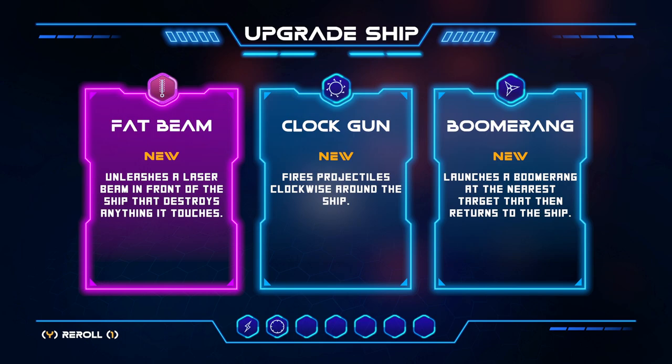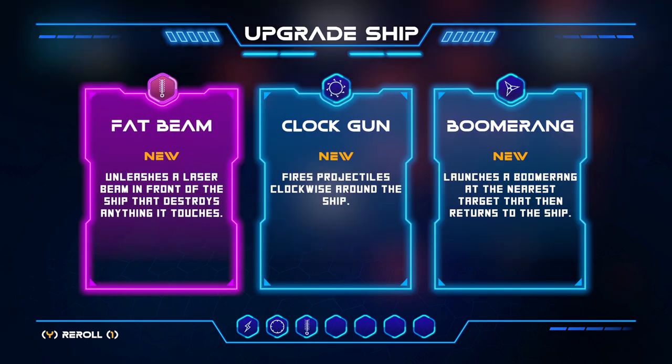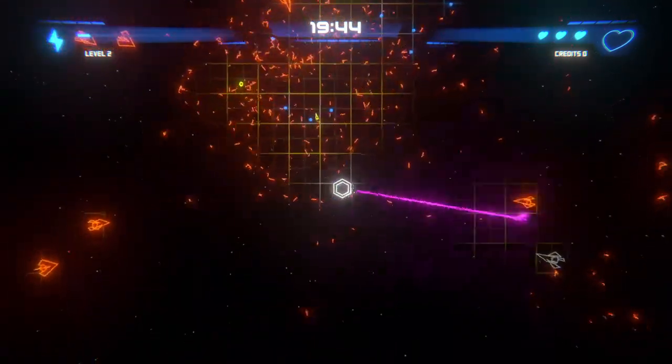Unleashes a laser beam in front of the ship that destroys anything it touches. Fires protectors clockwise around the ship. Launches a boomerang at the nearest target. Let's go with that — the laser.